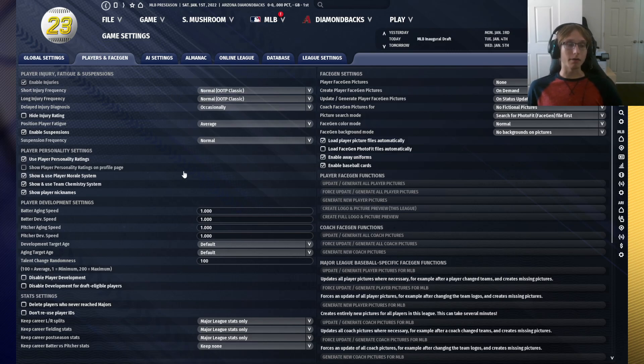The next thing I recommend, and this is a quality of life thing, is to click 'show player personality ratings on profile page.' This is incredibly important. Player personalities are one of the game's core ways for players to develop and interact with other players, which can greatly affect your team's success and team chemistry. So it's very important that you're able to see a player's personalities to help yourself evaluate them. I recommend turning player personality ratings on under settings, players in face gen — something everyone's going to want to do.